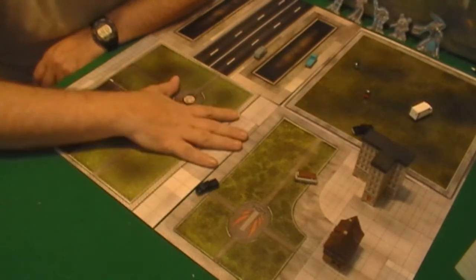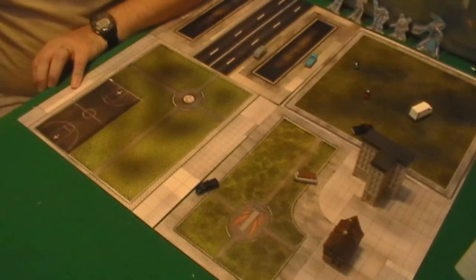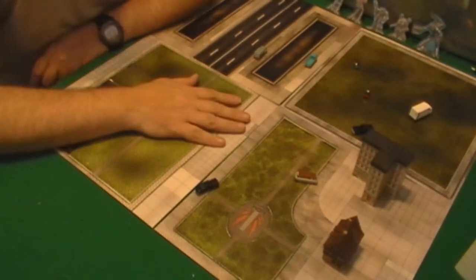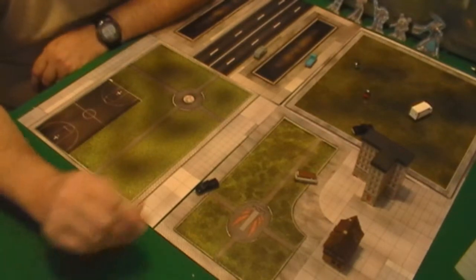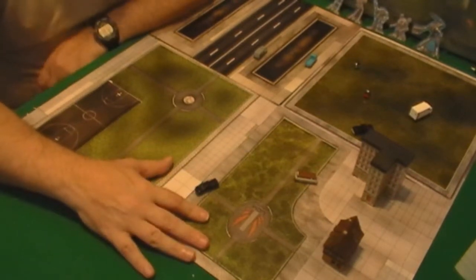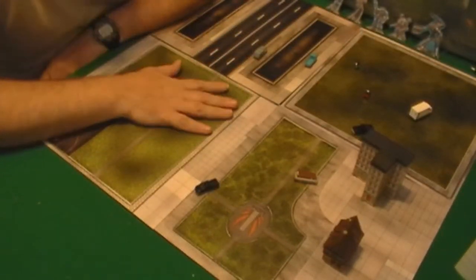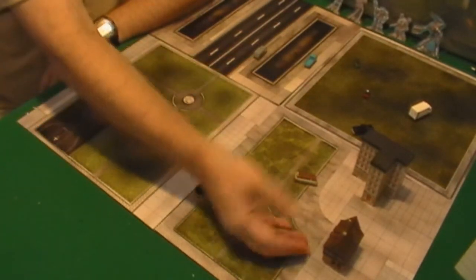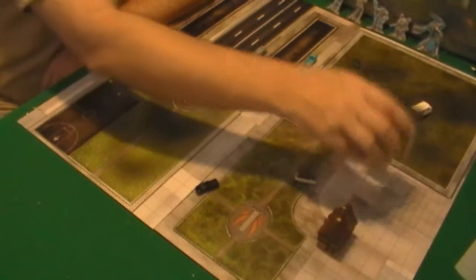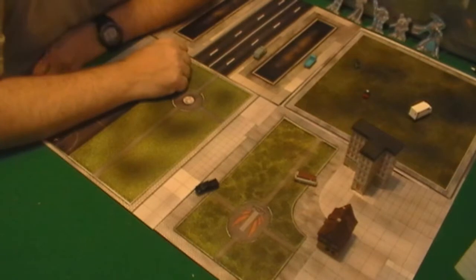Since I don't have the miniatures and I don't have the game yet, what I am doing is working on terrain. What you've seen so far is a lot of buildings, terrain table type maps from Drop Zone Commander, some Z-scale buildings, Warhammer Epic, and Drop Zone Commander buildings.